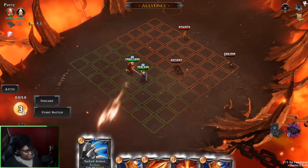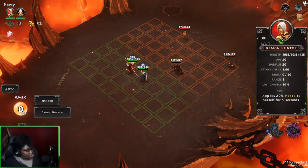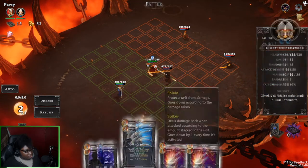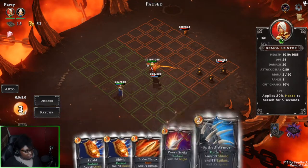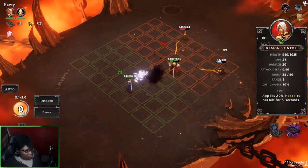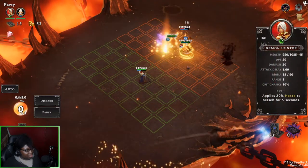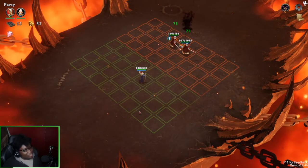We got a boss here. I'll start with this and end with a shield. So I can just keep thorning — thorning just seems like the best thing at the moment. Does it copy buffs? No, it does not copy buffs. The clone is basically only just there to tank.